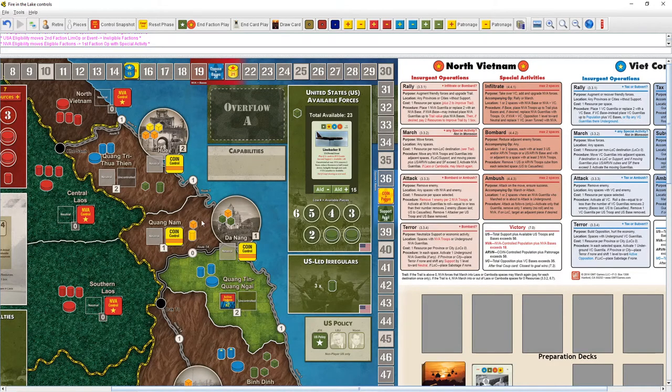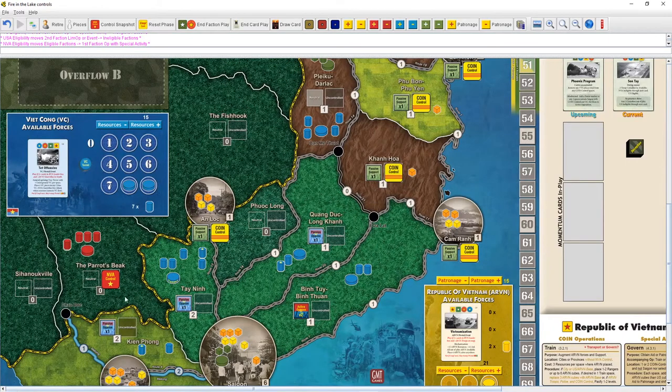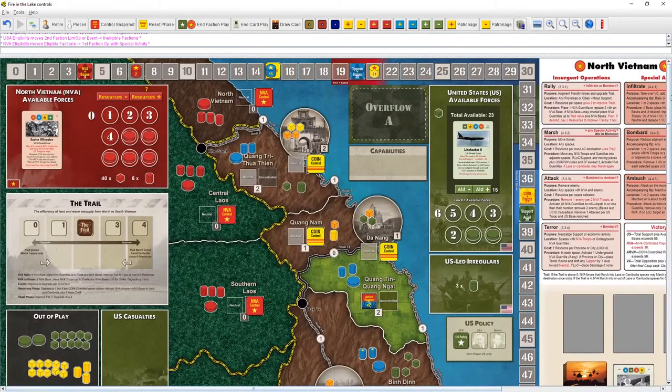This becomes really powerful — say we build up forces, march into Tan Ninh, and infiltrate: we could replace that tunnel base with an NVA base, which is pretty nice. You could also replace one guerrilla with an NVA guerrilla, but usually you want to grab bases because the NVA victory condition is NVA control plus bases — so getting as many bases out as possible is the priority.